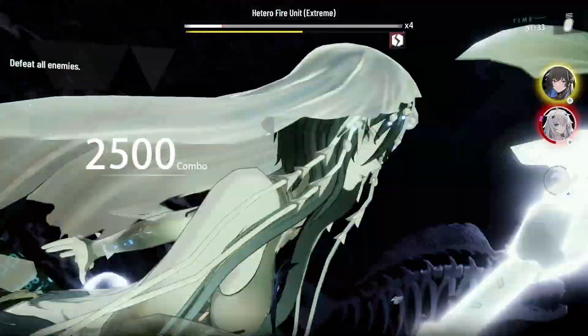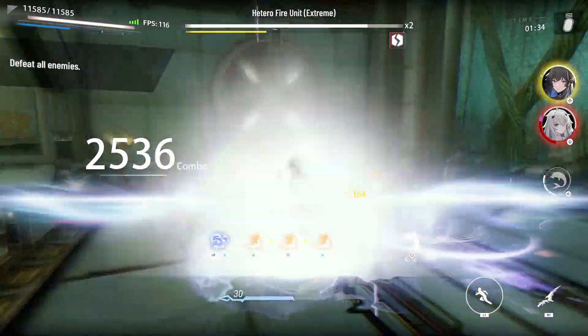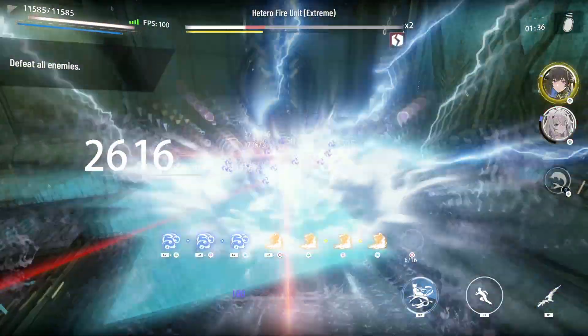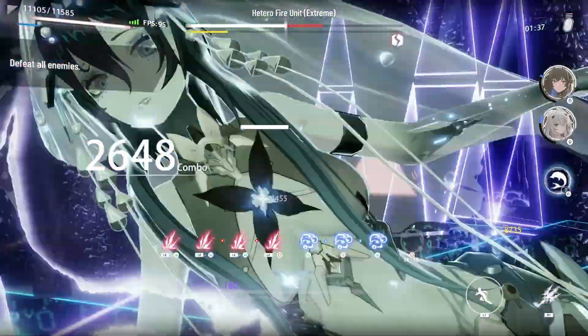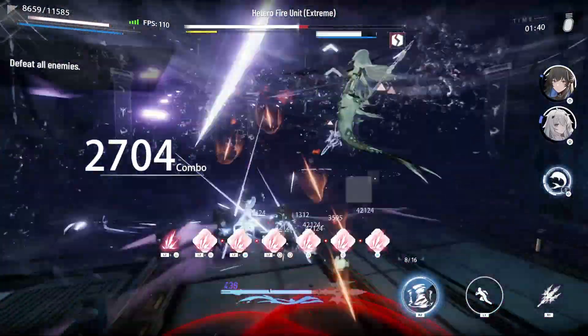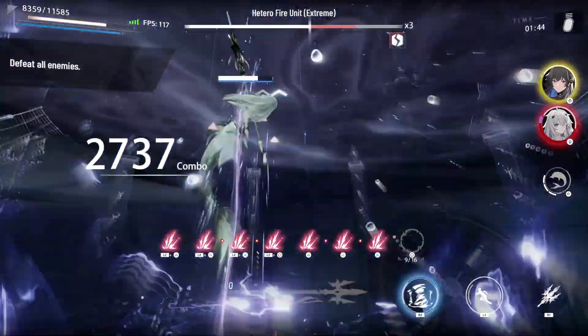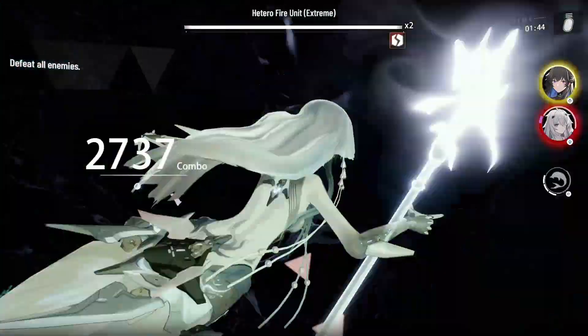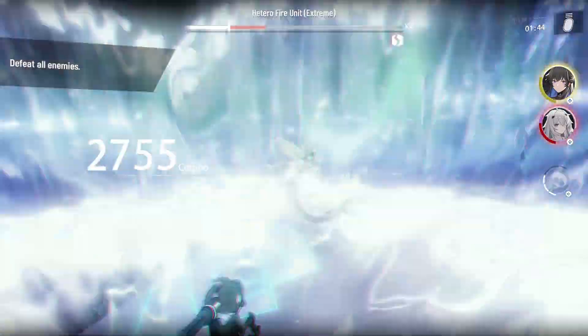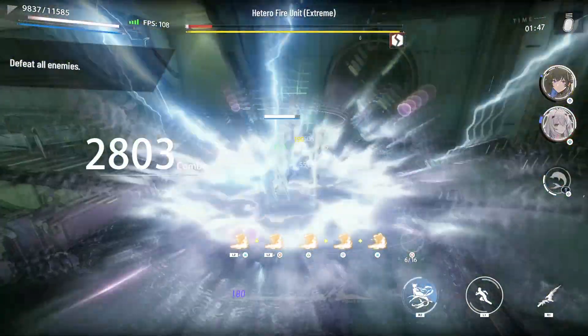So that's going to do it for this list. The main purpose of this isn't to rank them — it's to inform everyone of what each one does and why you might want to use specific resonances. Once you resonate a 6-star weapon, you can switch the resonant skill at any time, so optimization depends on the player's choice. Hopefully this video informed you about the different resonances in the game, what they do, and how they can or cannot be useful.